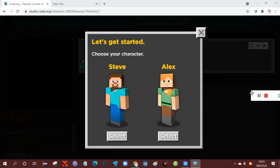Hello everyone, this is the North American Mass Contest — go, go, go! This week we are going to work on Code.org level 10.